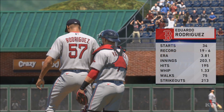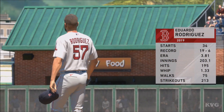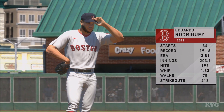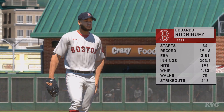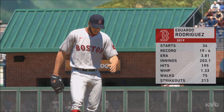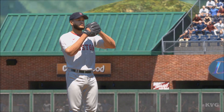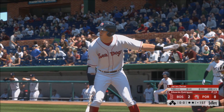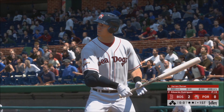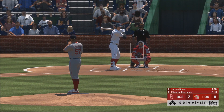Eduardo Rodriguez is ready to go as he'll be on the hill for Boston. He's a little bit up and down throughout points of his career — a career ERA just over four. When he's good he can be really good, and when he's bad, well, he can be pretty bad at times. It'll be interesting to see which one we see. He's a little bit Jekyll and Hyde — hopefully he's going to be more Jekyll than Hyde here today.